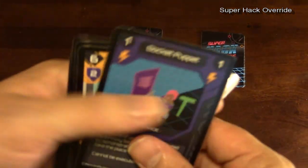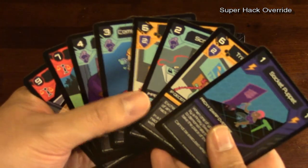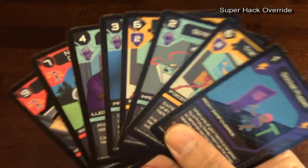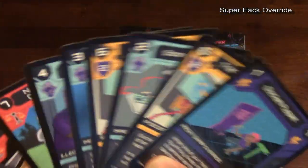You will each start off with a hand of cards. When they are in your hand, they are considered face in. They will be facing you and they are not worth any points when they are face in.